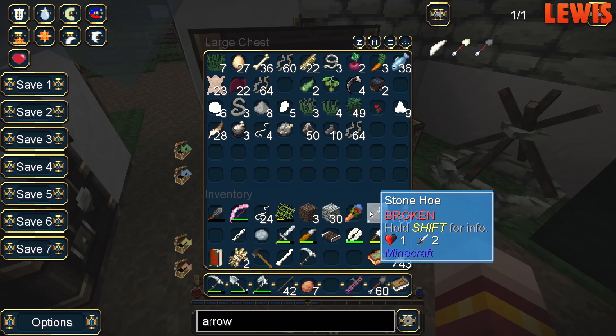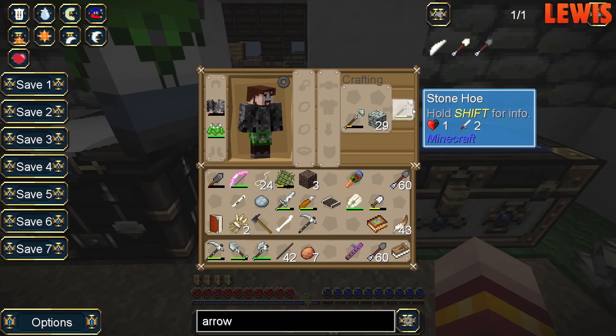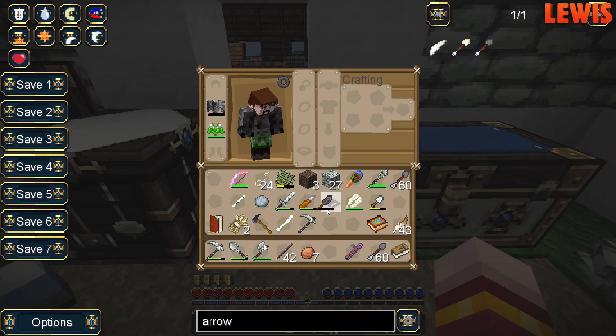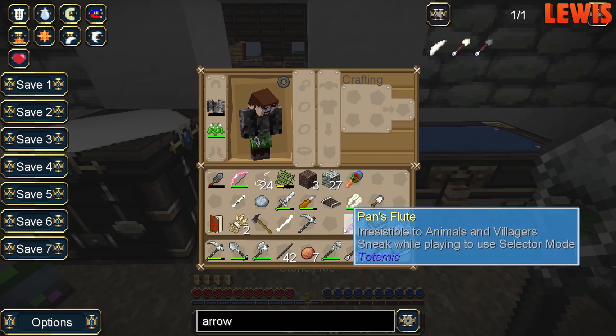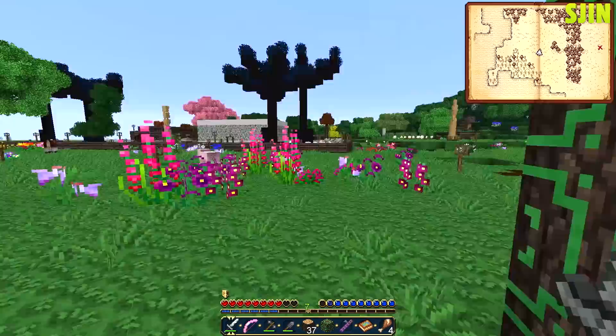I need to make myself a new axe. Just repair it. I'm using a stone one — it broke. Use the hunting dimension — craft the portal frame just like you would another one, light it using a vanilla sword. Do I hit it? Yeah, I guess so. Right click it — oh yeah, it worked! Who squeaked? Our little birdies are squeaking — our eagles. I heard a trumpet.